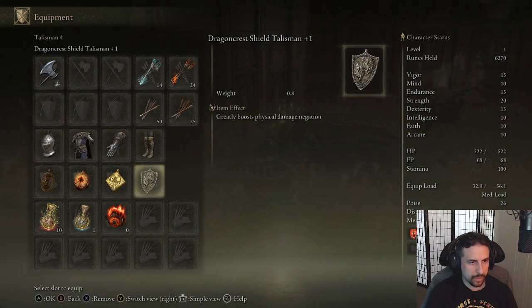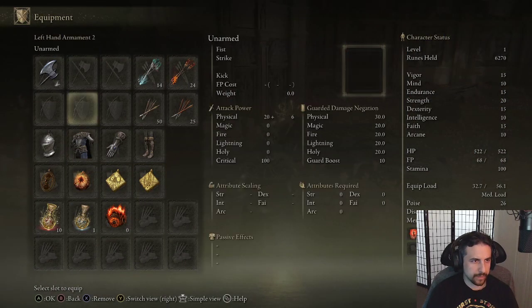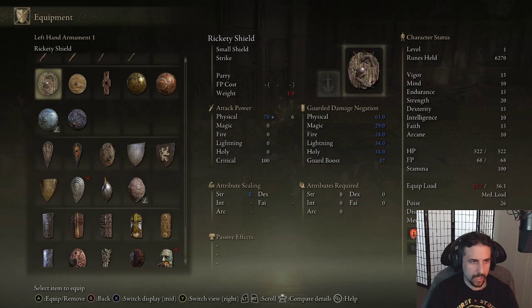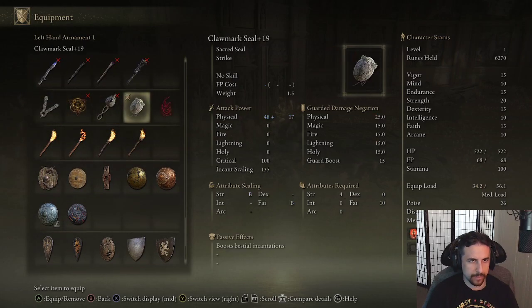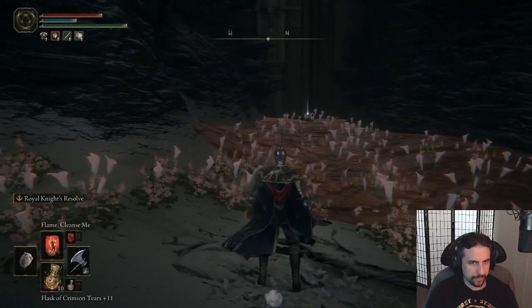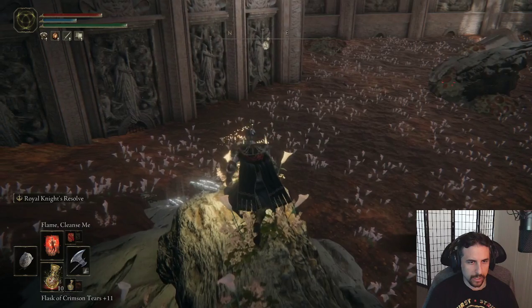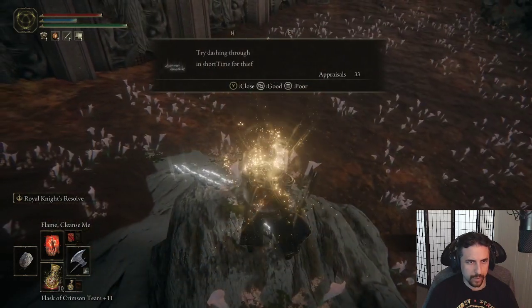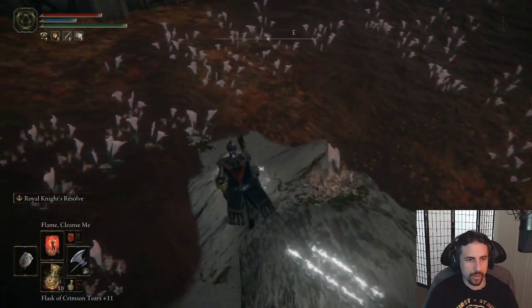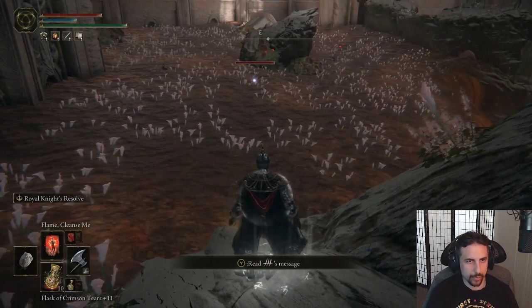That being said, to get through this I'm gonna have to get my faith equipment on and take out a casting implement, so I can cast Flame Cleanse Me as we make it to each little borderline. Dashing through in short time for Thief — oh, that's a good idea. Actually, no, it'll be bad.